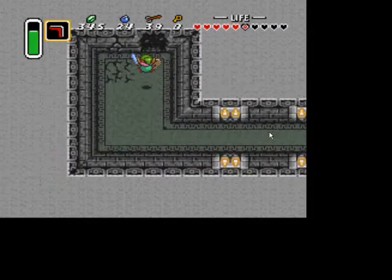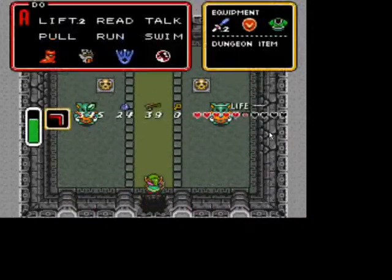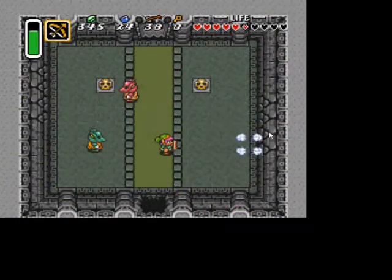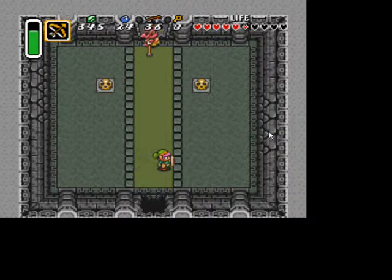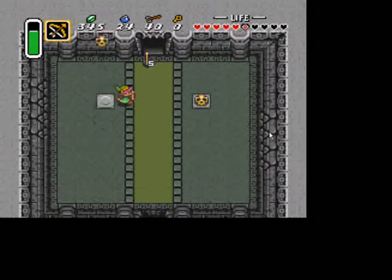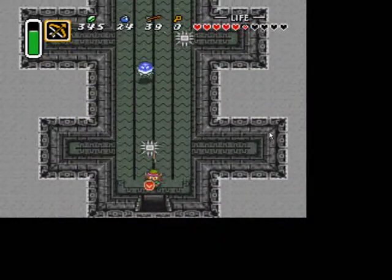You can either run at it or bomb the top wall, and you'll see some even more new enemies called Gorias. The green ones are pretty easy. For the red one, if you look at it, it shoots a fireball — you have to make it walk into your arrow. It shouldn't be too hard; two arrows will do it.